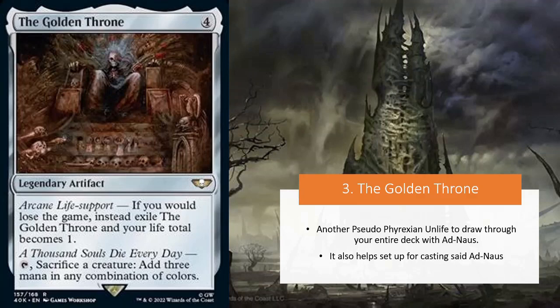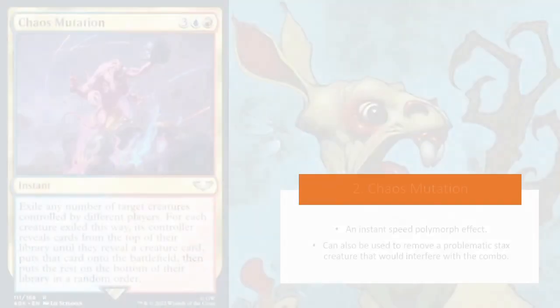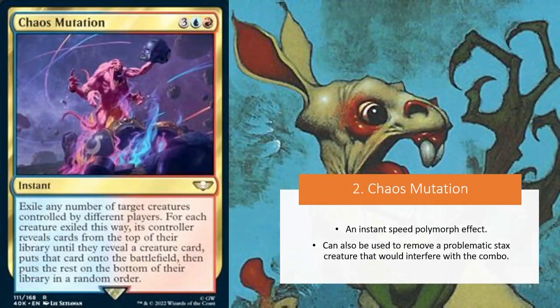So it's very interesting for that niche of decks that really wants to play around with Phyrexian Unlife. Let's move on to number two: Chaos Mutation. This is an instant-speed polymorph effect for five mana, where you exile any number of target creatures controlled by different players, and for each creature exiled this way, its controller reveals cards from the top of their library until they reveal a creature card, puts that card onto the battlefield, and puts the rest on the bottom of the library in random order.